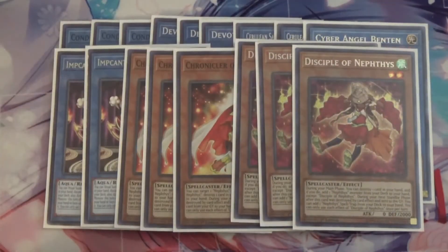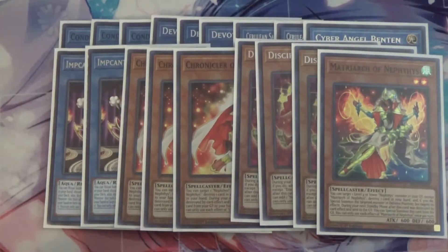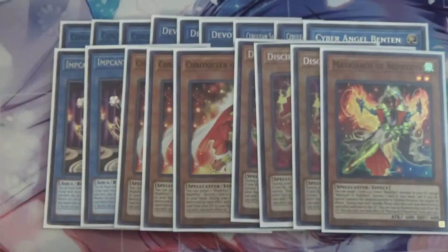I run three Disciples of Nephthys. During your main phase you can destroy one card in your hand and if you do, add one Nephthys monster from your deck to your hand — kind of like a Rhoda to search out any Nephthys monster. I run one Matriarch of Nephthys. You can target one of the four little Nephthys monsters in your graveyard except Matriarch, destroy one card in your hand, and special summon that target. This can be pretty good to help extend plays and get a monster out for Vertanaconda or Vanity's Ruler to bring out powerful cards.